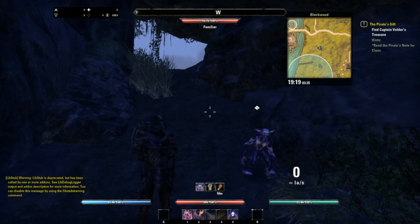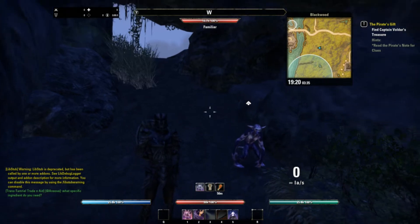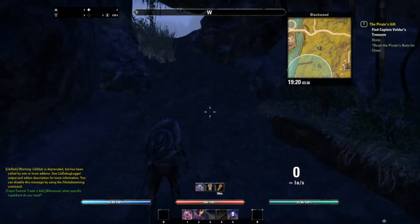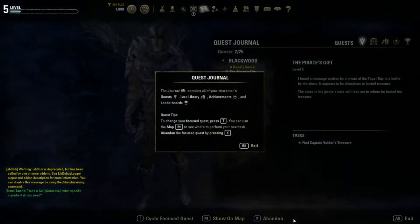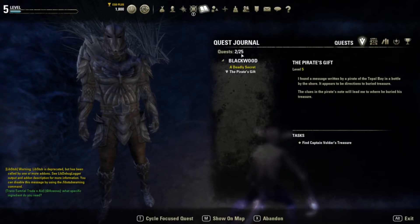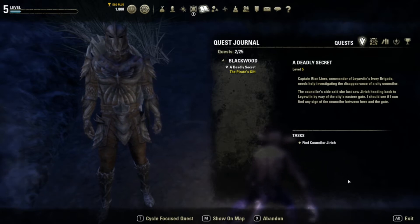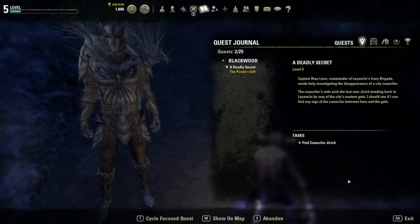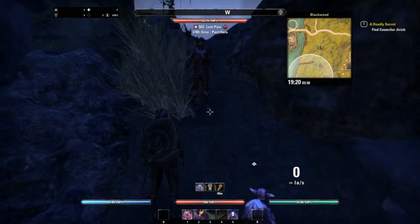Hi, this is Thresden and this is part three of an Elder Scrolls Online Blackwood Collections walkthrough. When we last left off, we had met a person who was looking for the counselor down here in this cave, and we've got to try to find her. Going back to the quest journal - it says 'A Deadly Secret.' Captain Ryan Leor, commander of Leiland's Ivory Brigade, needs help investigating the disappearance of a city counselor. So we're still going to try to find Counselor Jerek.